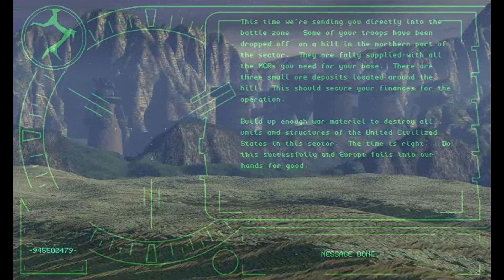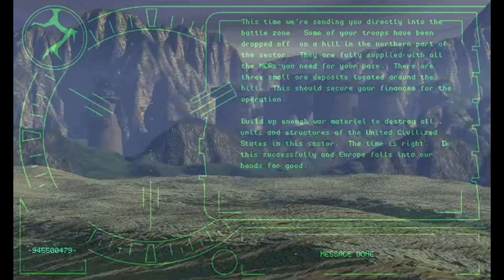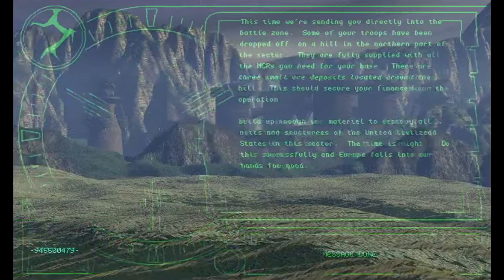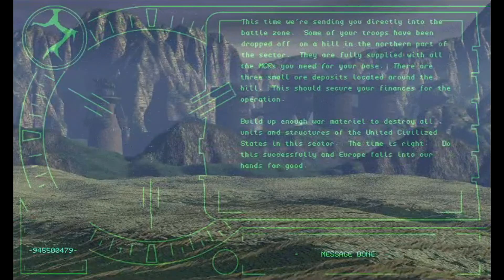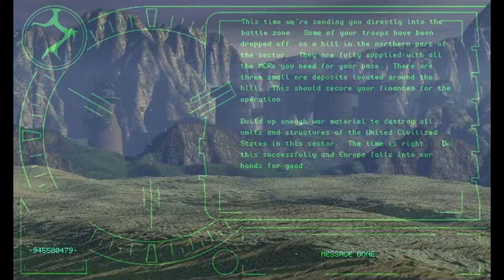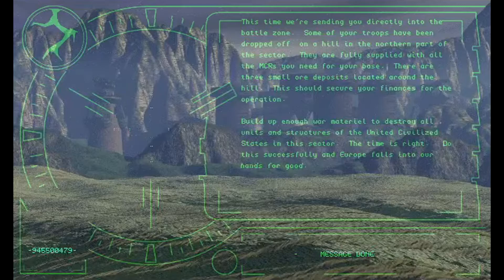This time we are sending you directly into the battle zone. Some of your troops have been dropped off on a hill in the northern part of the sector. They are fully supplied with all the MCRs you need for your base. There are three smaller deposits located around the hill. This should secure your finances for the operation. Build up enough war material to destroy all units and structures of the United Civilized States in this sector. Do this successfully and Europe falls into our hands for good.